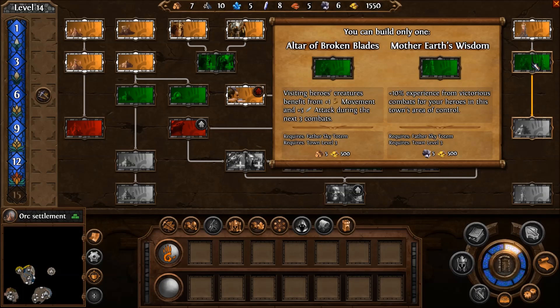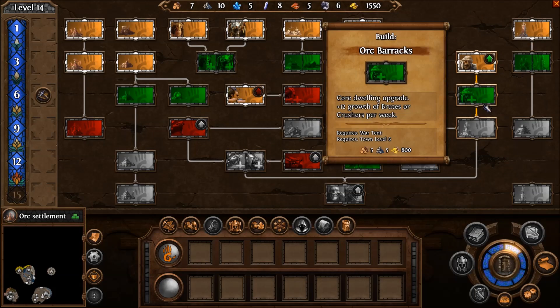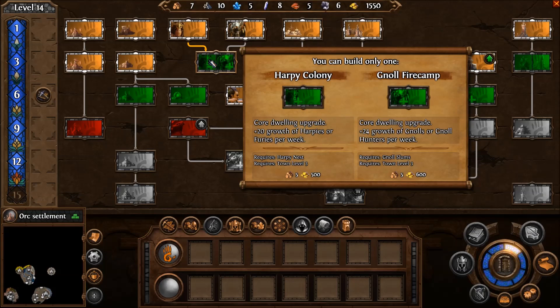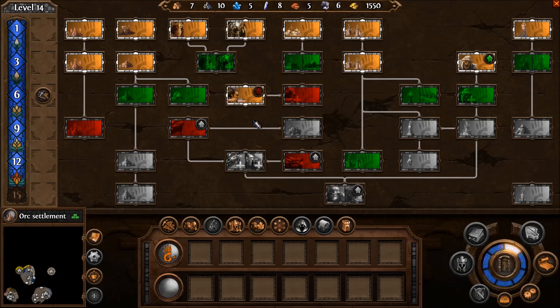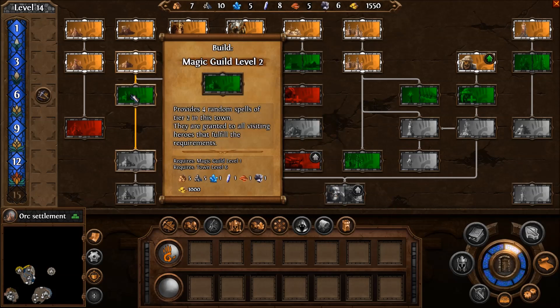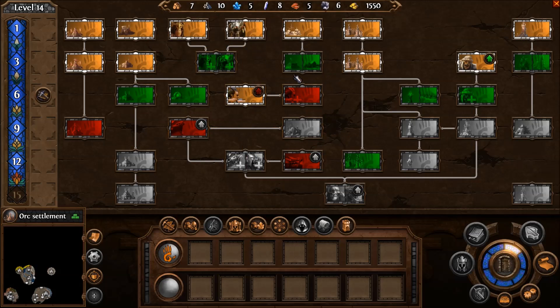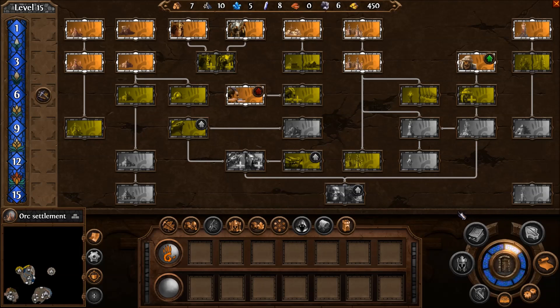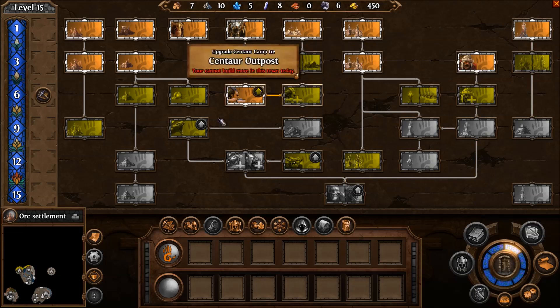Visiting heroes and creatures benefit from plus one movement and plus five attack during the next three combats — that sounds pretty sexy. We can get more orcs, or we can upgrade our orcs. Or we can come over here and do the harpy colony or the null fire camp, or do fortifications. I think what we're going to do is upgrade the orcs — that's going to be the play. We're going to build that up, and bam. So we've actually been able to build something in all three cities. We have the new super powerful orcs ready to go.